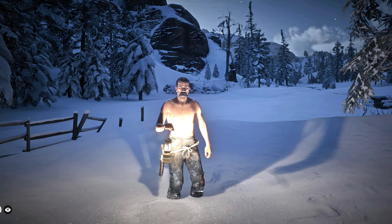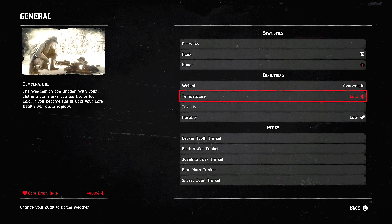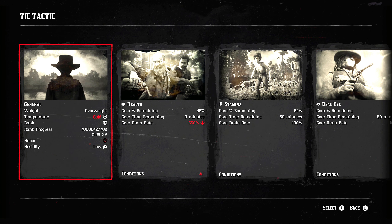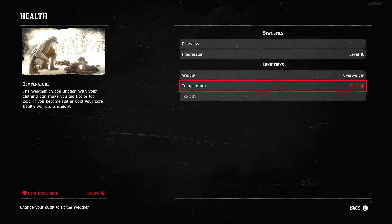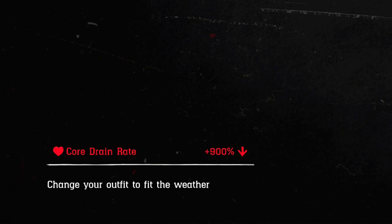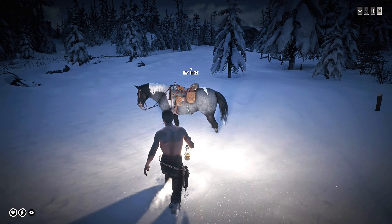As you can see, I am freezing right now. I'm wearing the bare minimum, only one piece of clothing on right now. How you can tell if you're freezing is you can press the start button, go under player, under general, and you can see it will give you a temperature. On the bottom left corner it will tell you how fast your health core is actually draining. It's telling me my health core is draining at 900% because my character is freezing right now.